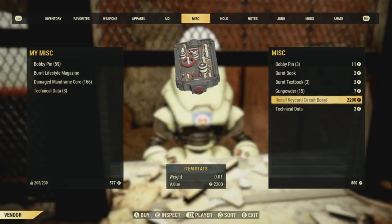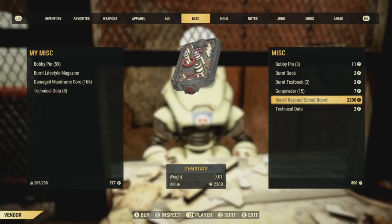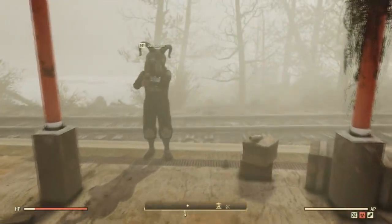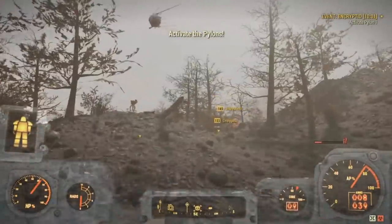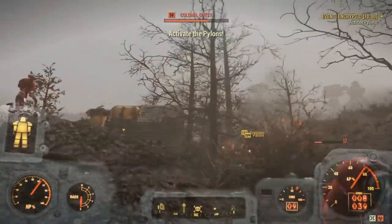You can get this down quite a bit if you have the Hard Bargain perk card upgraded, as well as maybe using some Berry Mentats or something that will increase your charisma. There are plenty of ways that you can actually lower the price on this, but it still costs quite a bit if you don't really have much to lower it.